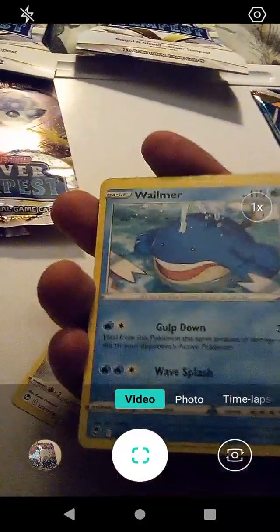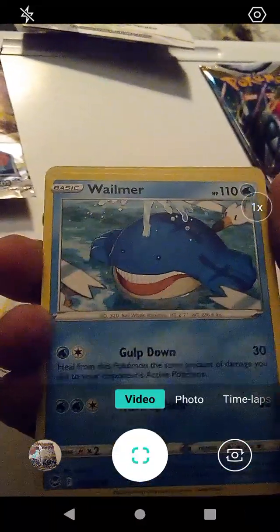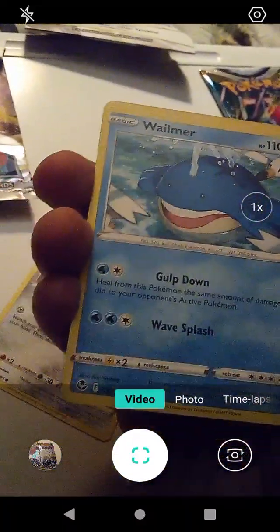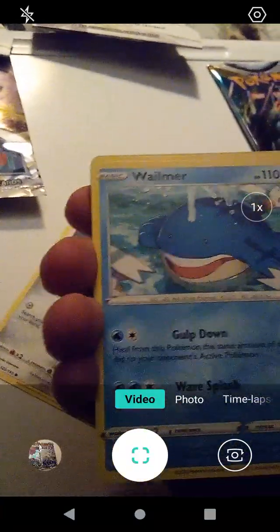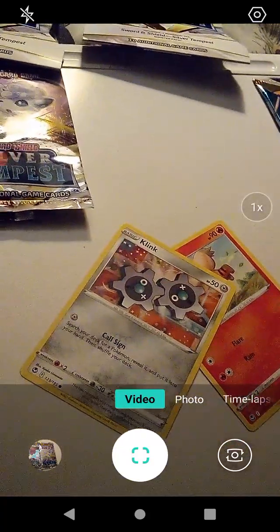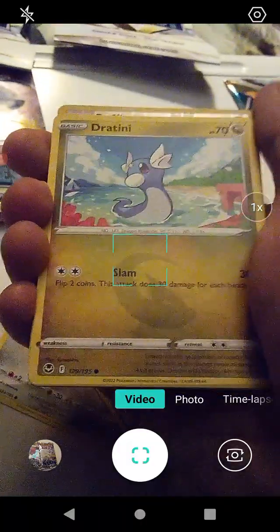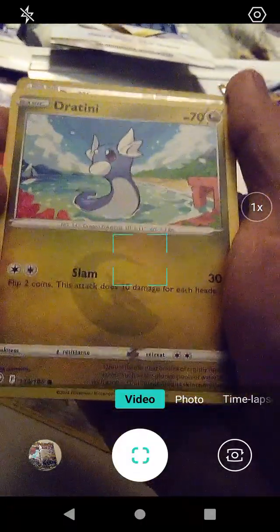The funny thing about whales - I'm gonna lay down some science here - whales are the largest mammals on the planet but they eat the smallest animals. They mainly subsist on krill and shrimp. A whale's throat is only about four inches in diameter despite its size. Anyway, we have Dratini with Slam - that's pretty cool.